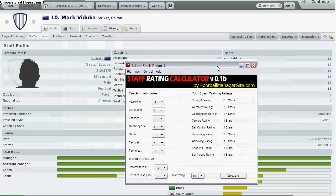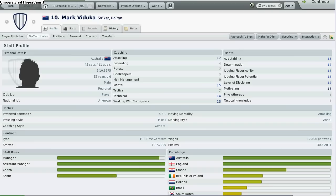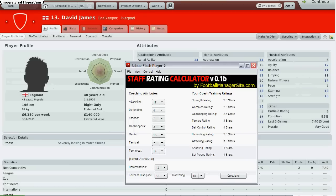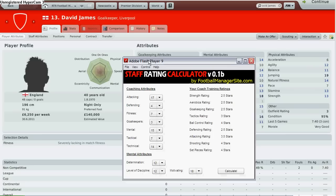You all know him, I believe. His name is David James and he is our goalkeeper. Just to clarify, the maximum rating for a coach in training is 5 stars — so if you have 4 stars, he is actually above average. Right now we have David James here, and I'd like to show you how you can use my star rating calculator.